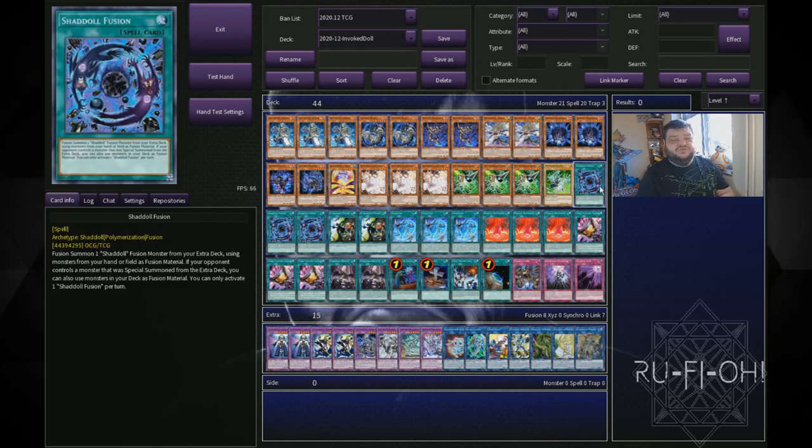We've got three copies of Shadoll Fusion. This card is absolutely insane — if you're going second, you absolutely want to see this in your hand, but even going first it has its strengths. And of course, now that we have Predaplant Verte Anaconda, you can just tutor it out from the deck, which is always a nice touch.